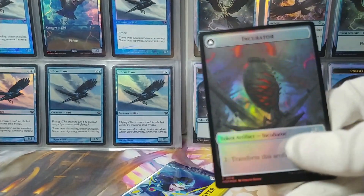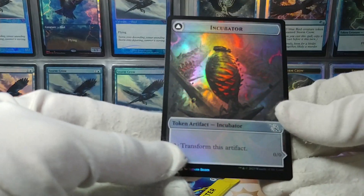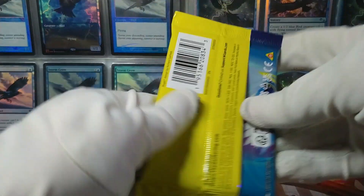And here we've got the Incubator token that actually turns into a Phyrexian. This is the first time they've done this — tokens that transform. Always finding new ways to do stuff.